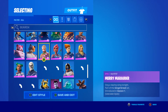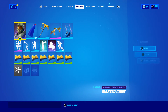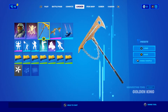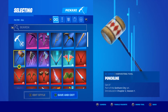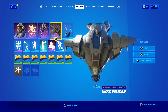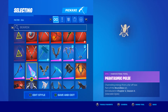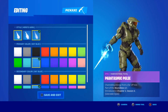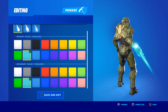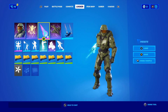Let's equip everything. Master Chief is down here — that's Kratos — Master Chief. Put on Master Chief's back bling, Battle Legend, the Gravity Hammer pickaxe, and the UNSC Pelican glider. I found out that there is an even cooler pickaxe for him. You know the energy sword in Halo? Well, there's a sword that looks just like the energy sword from Halo. Looks pretty close — I might be wearing this with the Halo skin.